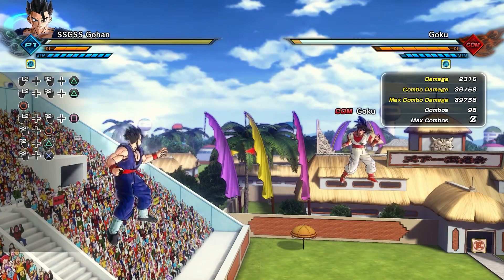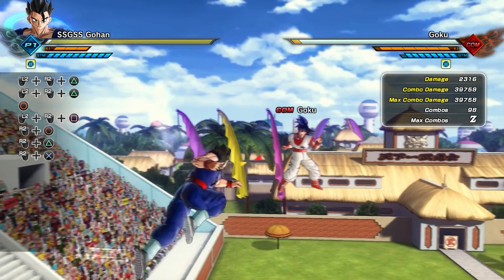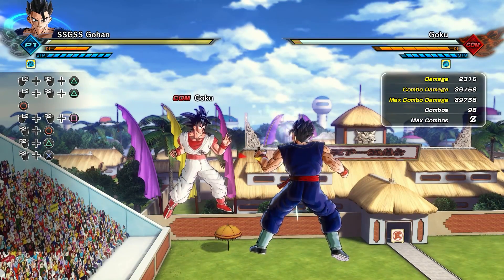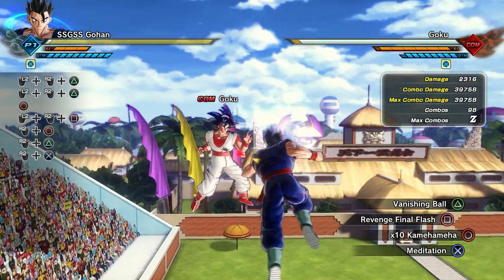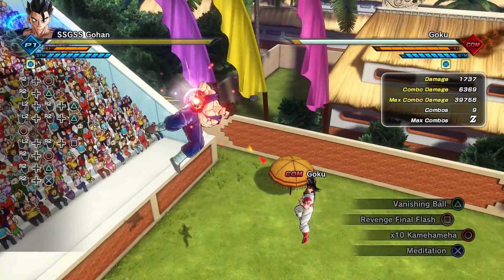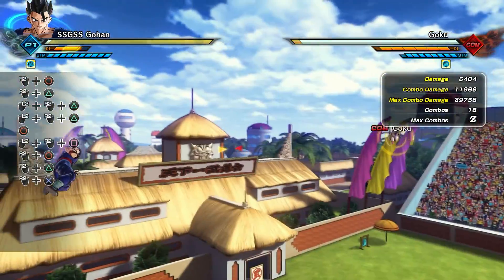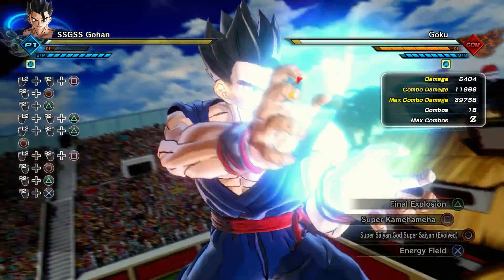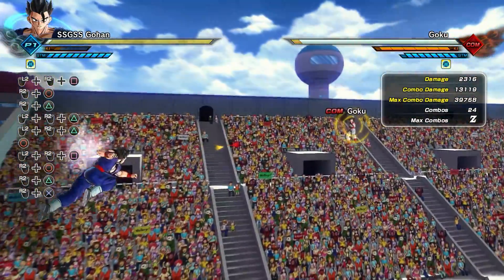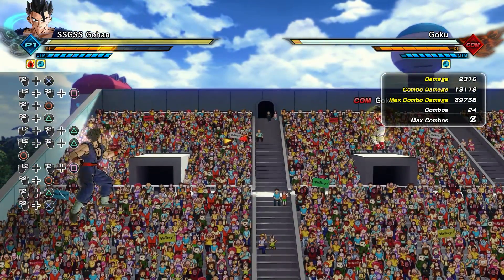A male Saiyan is not optimal at all for ki blast skills. I really feel like if you put this exact build on a Frieza race character you're gonna get maybe 60 to 70k with these super souls and with Turn Golden active. Now taking a look at the other skills: Vanishing Ball is now doing 6,369; x10 Kamehameha now doing 12,000; Super Kamehameha on a male Saiyan doing 13,119 in base form.